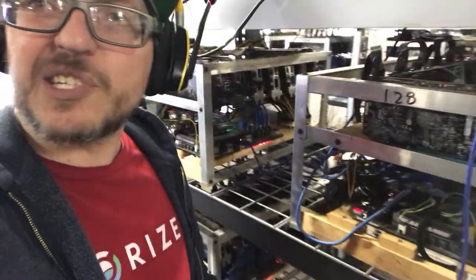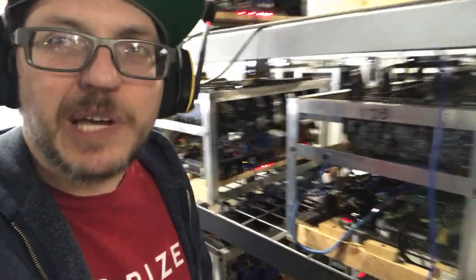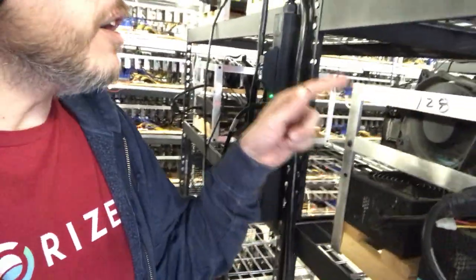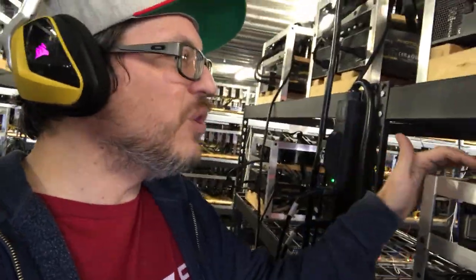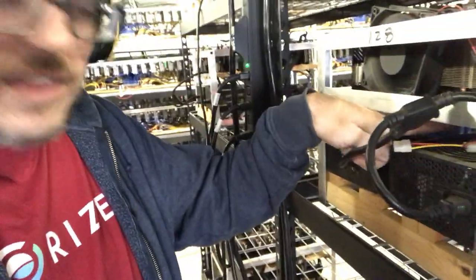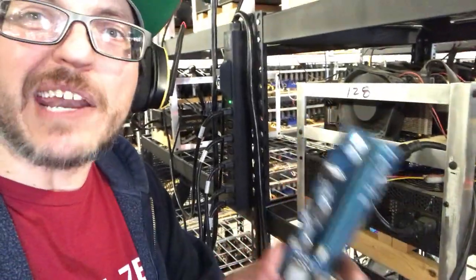This here is a 6 GPU rig, and I had 5 GPUs on it — now we have 6 because we switched the riser out. We're working on worker 128, labeled on each side because that could get crazy with workers all over the place. The GPU all the way at slot 6.1 on this end was cool to the touch and was not hashing. So we went ahead and switched out the riser — this is the culprit right here. Risers go bad, unfortunately.